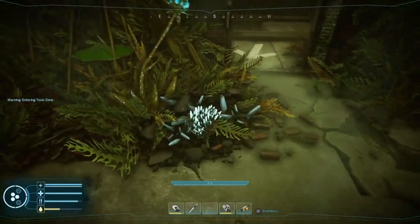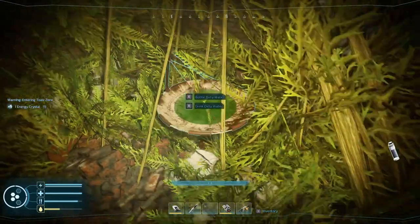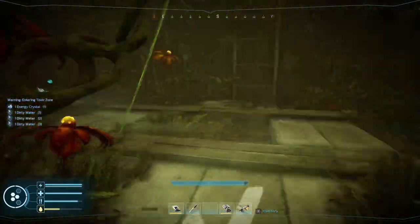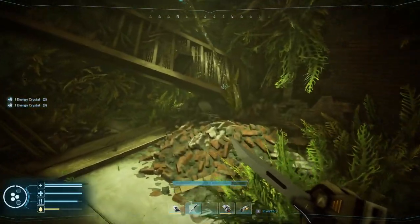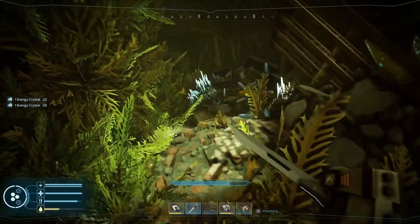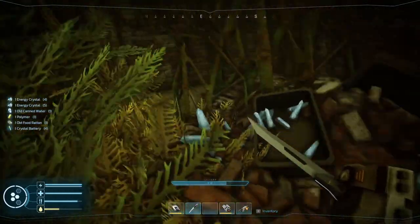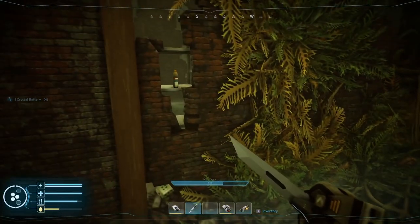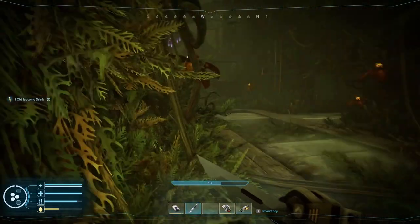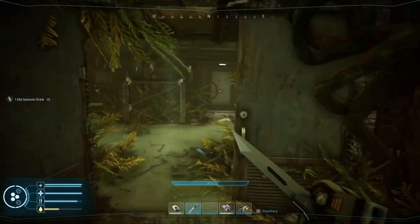I keep forgetting about my flashlight — I'll pick that up and turn it off because it's in the way. I keep pressing the wrong button; I'm in a different mode. This particular corner is very laggy for some reason. I don't understand why — it really is laggy over there.